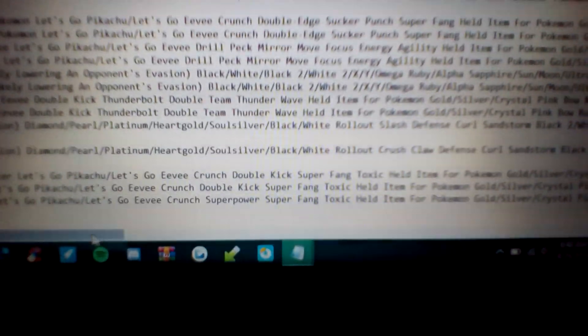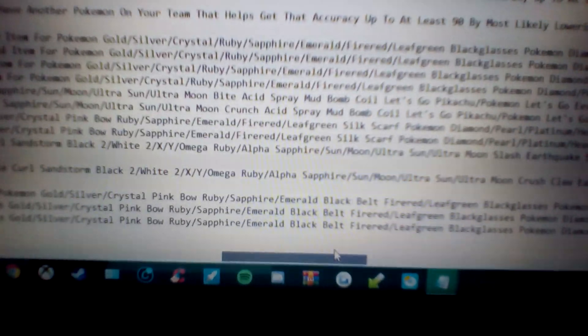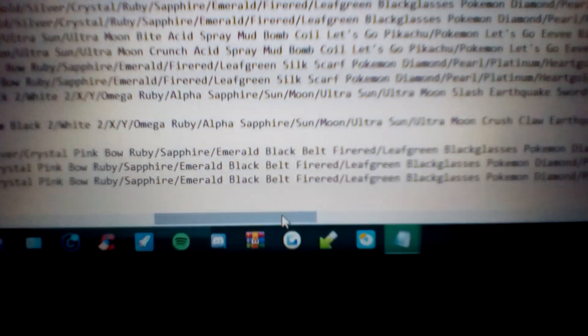Then on to held items. The held item for Pokemon Gold, Silver, and Crystal is the Pink Bow. The Pink Bow raises the power of Normal type moves by 10%, which is mainly helpful for Scratch. Then for Ruby, Sapphire, and Emerald, there's the Black Belt. The Black Belt raises the power of Fighting type moves by 10%, so that's helpful for Double Kick.